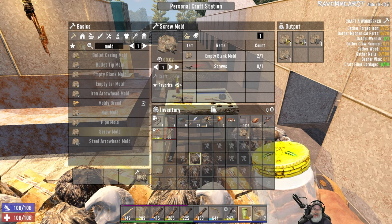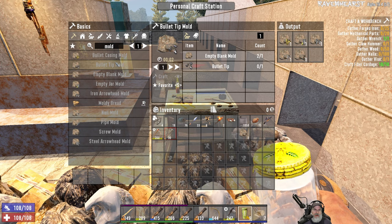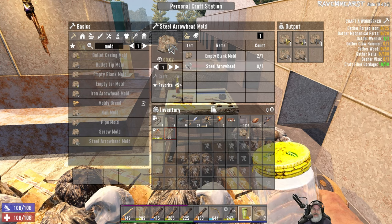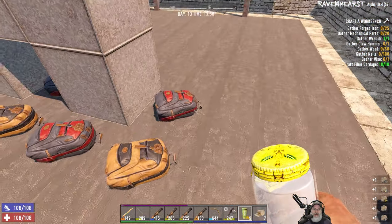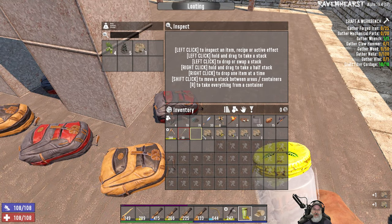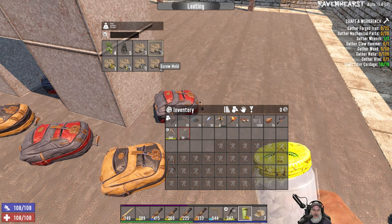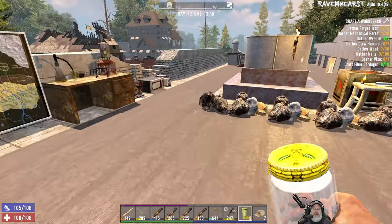The only two molds we still can't do are the bullet tip mold — I'm surprised I haven't looted one yet — and the steel arrowhead mold. But we've got the other five, which is fan-friggin-tastic. For now I'm just going to store them right next to the forge. We've got the molds taken care of.